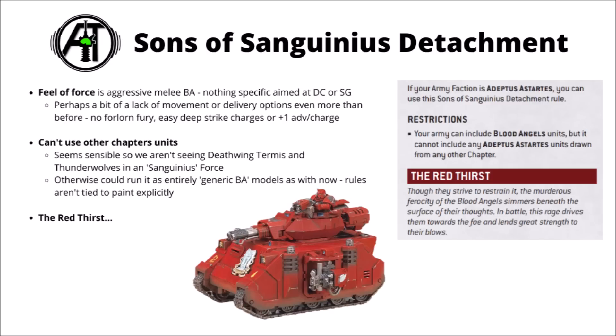The Sons of Sanguinius Detachment is the Blood Angels Launch Detachment. It feels sort of balanced and fairly aggressive combat Blood Angels — nothing too specifically aimed at either Death Company or Sanguinary Guard. Could well be that they come with further detachments whenever their codex comes out. In terms of rule support, the Blood Angels perhaps seem worse than ever for movement support and delivery options for their combat units. They've lost the Plus One to Advance and Charge, the option to Forlorn Fury Death Company, and the Sanguinary Ancient's boost to movement of Jump Pack units.